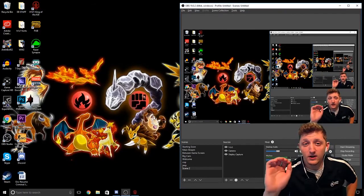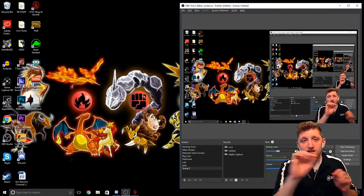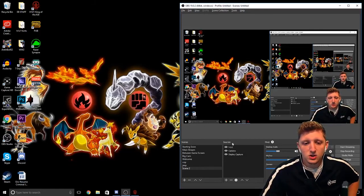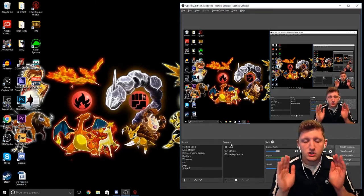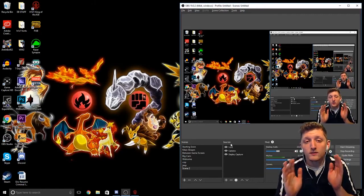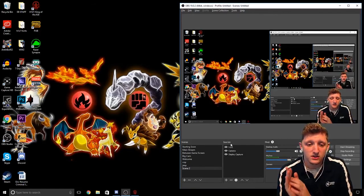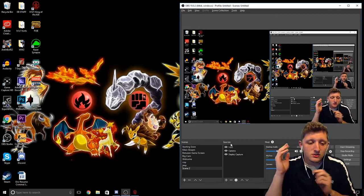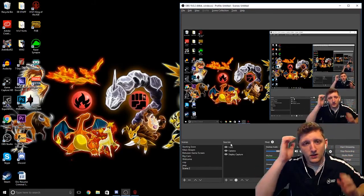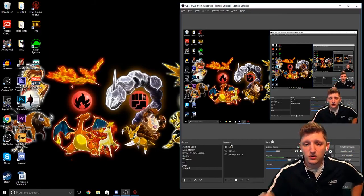Sorry about that — I had to figure out how to show you this the correct way. You're not going to be able to see the effects as I scroll these settings back and forth, but I will show you what this does. So the first part I showed you was how you yourself can get a better visual of the game. But if you also want to broadcast those settings, you have to do it within OBS.